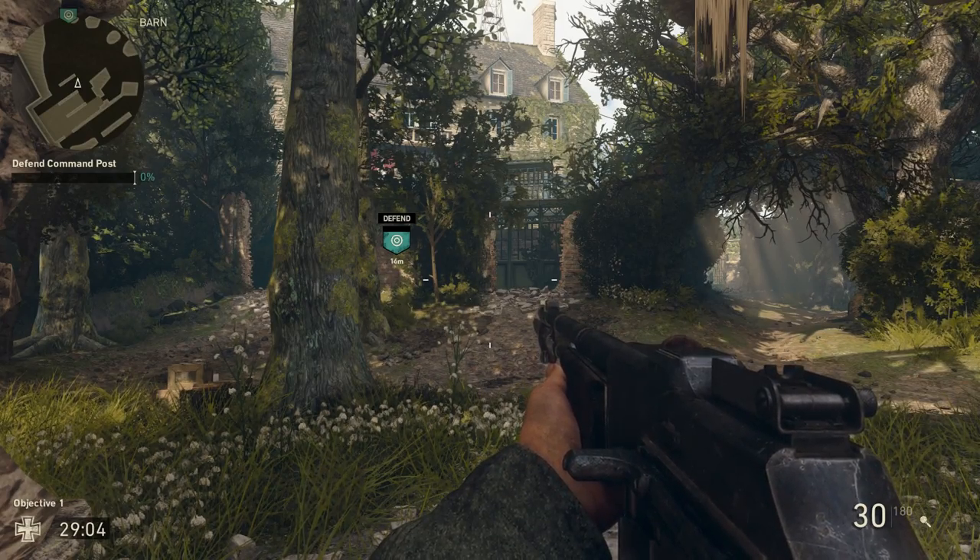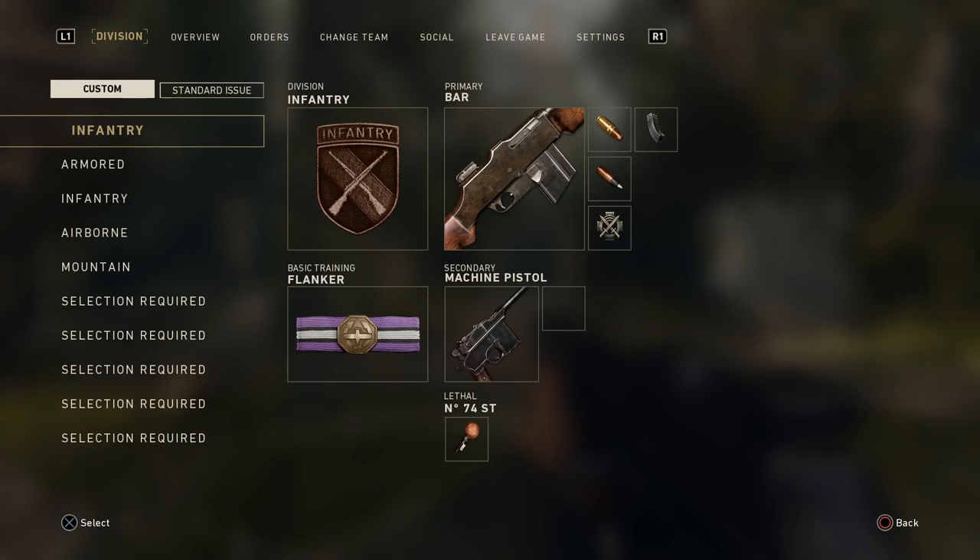The first objective is the command post. My preferred class is the BAR rifle with hollow point for that faster time to kill, FMJ so I can shoot through obstacles, and extended mags because the BAR only has a 20 round magazine. The most important part of this class is the flanker basic training, which is going to keep you alive a lot because the attacking team is going to be smothering you with explosives.